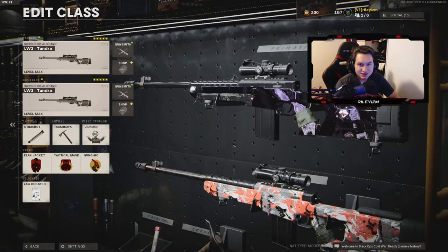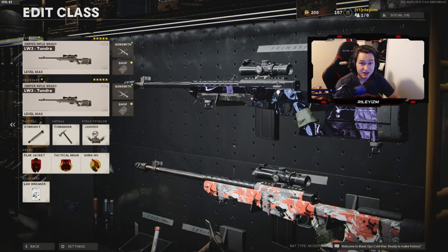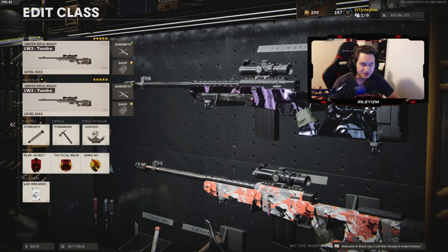Yo what's good guys, it's Riley, welcome back to another video. Today's video is going to be focusing on the Hangman RF scope in Black Ops Cold War. This scope is the absolute fastest ADS time scope for sniping in Cold War. Like you guys saw those highlights at the beginning, the ADS time on this thing is absolutely crazy. So I'm bringing you guys a video on it, showing you the class setup that I was rocking in those clips.